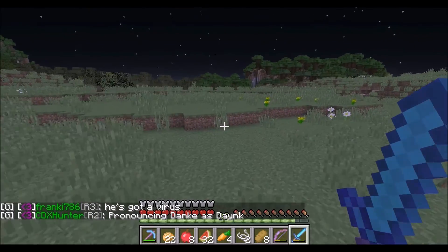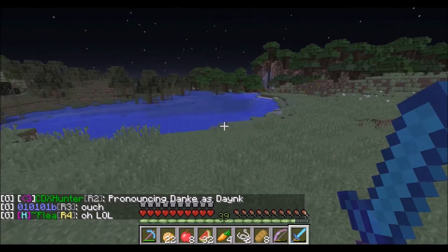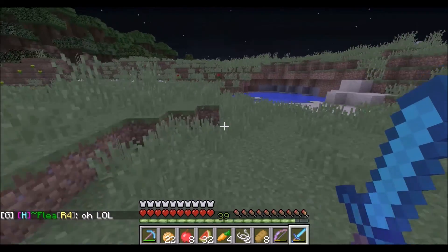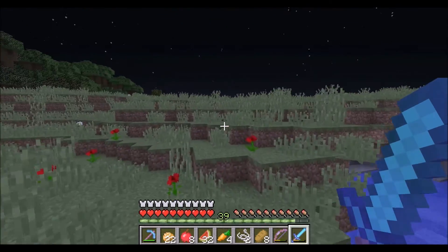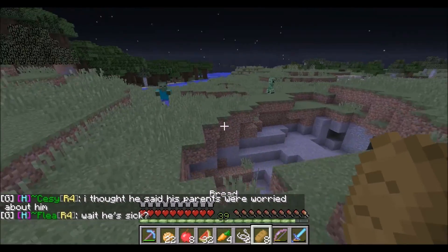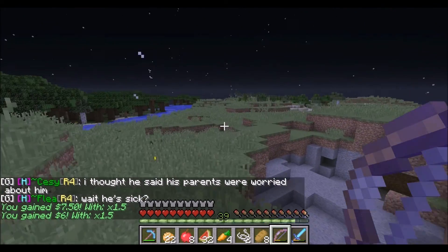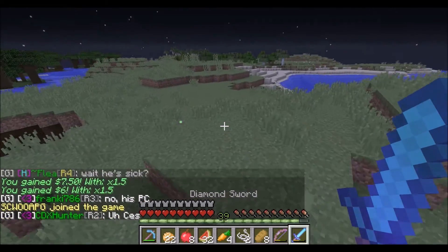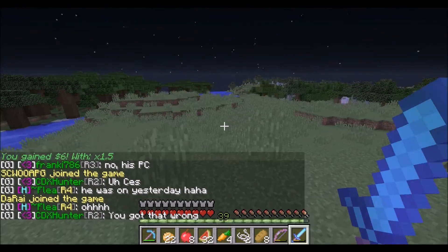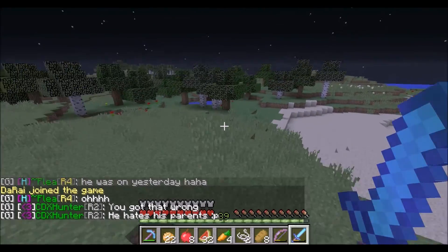I'm glad that this is a bigger plains biome. There's also a swamp here — good for getting slime. Slimes actually spawn depending on what phase the moon is in. When it's a full moon it spawns the most amount of slimes it can, which is pretty cool. So that's a good thing to know if you want to farm slime — just wait for a full moon, I believe, I'm not sure.